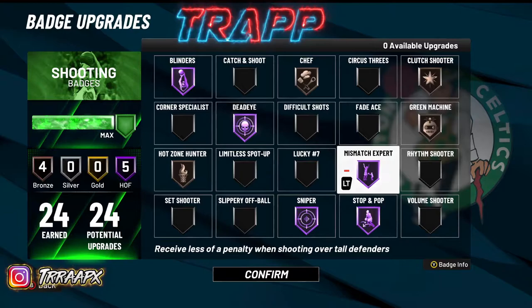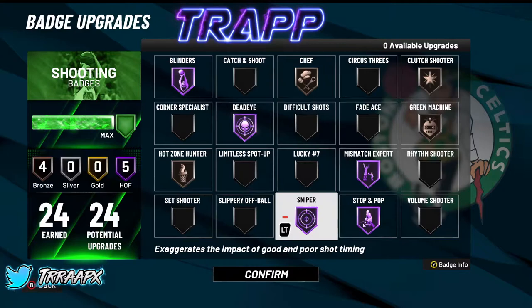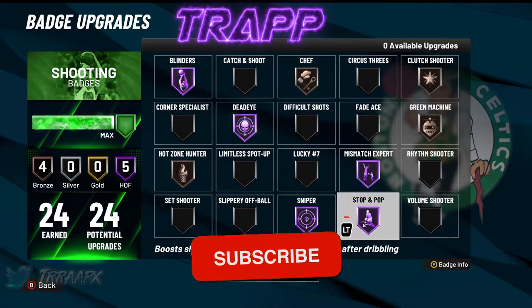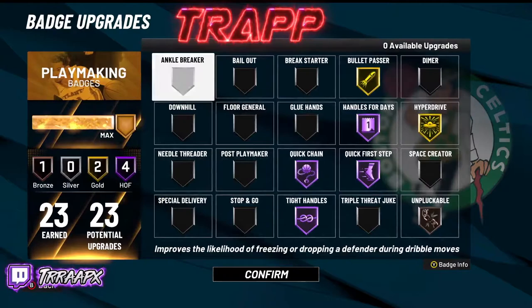Mishmatch Expert on Hall of Fame — obviously one of the top three shooting badges. Shooting over a taller defender, or just shooting over defenders in general. We got Sniper on Hall of Fame — this is the last top three shooting badge. With Sniper, it's literally all you need. You're gonna be hitting whites. Stop and Pop on Hall of Fame too — obviously for stopping and popping, but not much more to say about this badge.